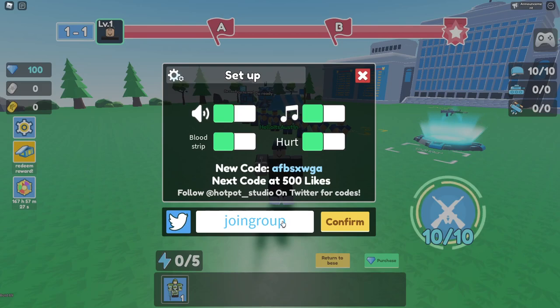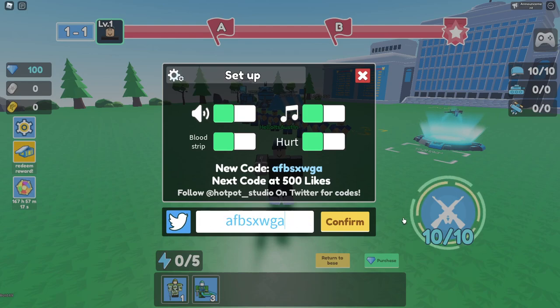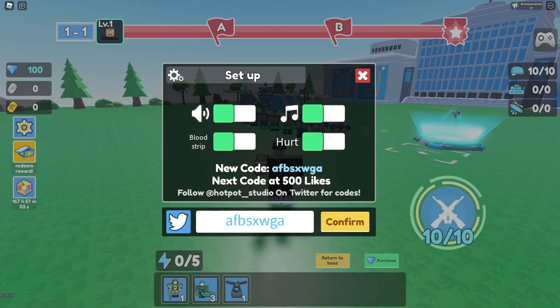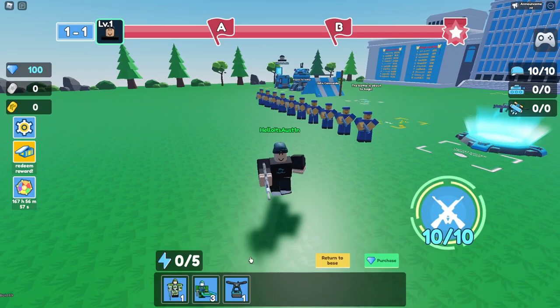The next code is WELCOMEHOTPOT — another hot pot code. Click confirm and you're going to get yet another unit — three of these dudes, which is very cool. The next code is AFBSXWGA, a lot of random letters. I have no idea what that means — they might have just randomly spammed their keyboard. Click confirm and you're going to get this drone thing. That seems interesting.